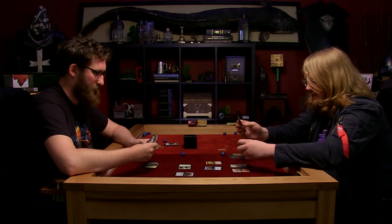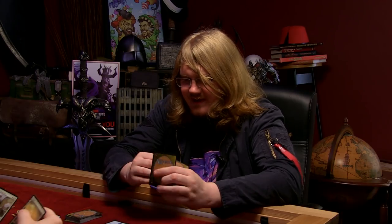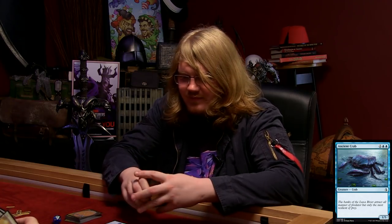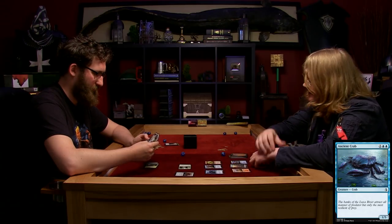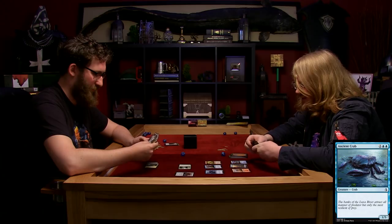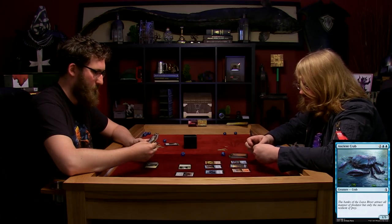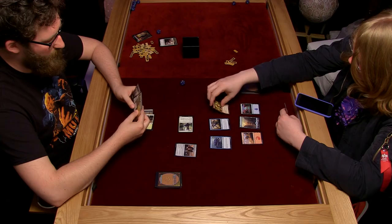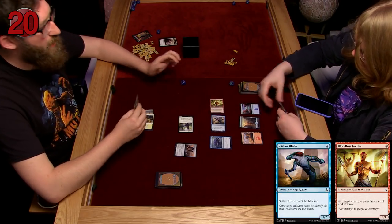I'll untap, draw, and play an Island. And I'll play an Ancient Crab. Oh my God - look how tough he is. It's a 1-5. So that cat is not getting through him for a while. I'm going to keep him back to block with. Then I'm going to attack you with both of these 1-1s - that's two damage, dropping you down to a mere 18 life.